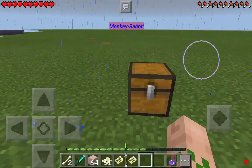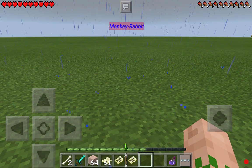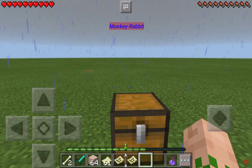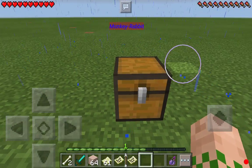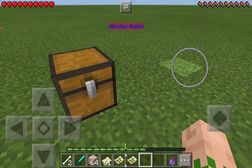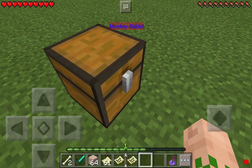Hello everybody, I am Monkey Rabbit as some of you might well know. Today in this episode we are going to see a new series where I show you how to build stuff in Pocket Edition and PC Edition. The PC will be better because they have more stuff. Subscribe to the Animal Gang and like to be a follower of the Animal Gang. Thank you guys so much for watching my videos and let's get started.